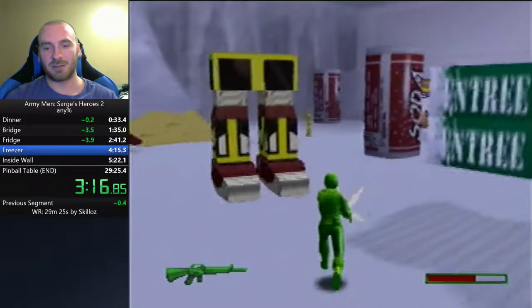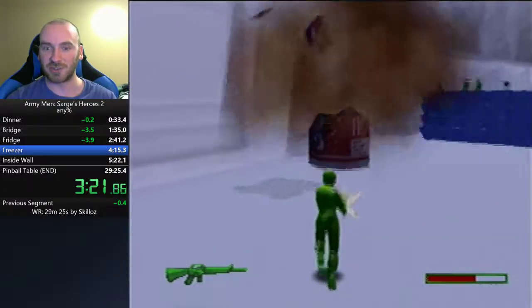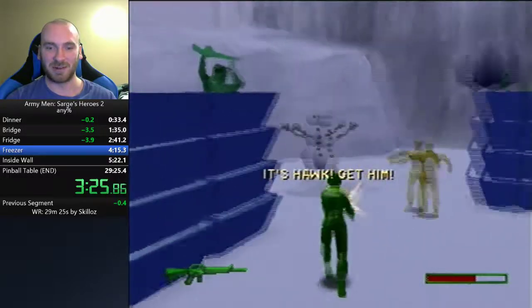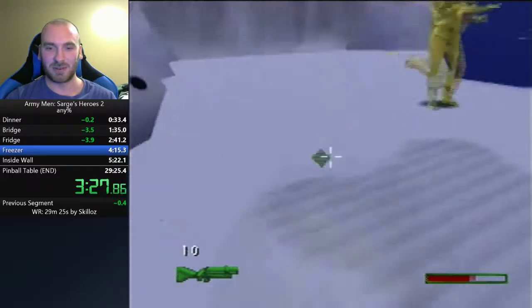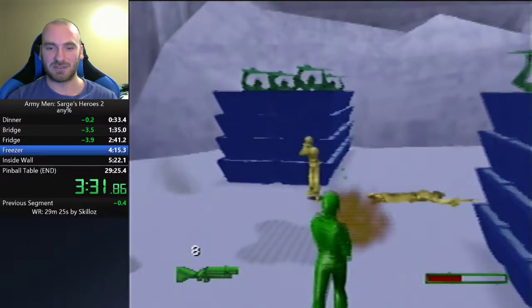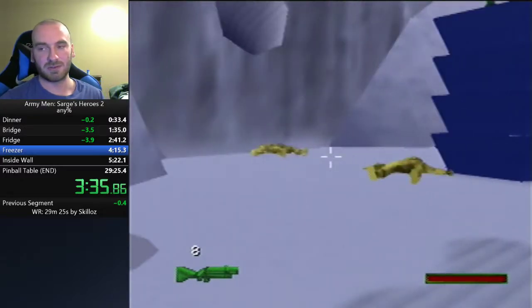The lore is that these soda cans have a serum that hardens up your army plastic and basically freezes and kills people. There's a villain named Plastro who wants to plaster everybody — that's his goal. So we have to stop Plastro from plastering everybody, and it all has to do with those soda cans.